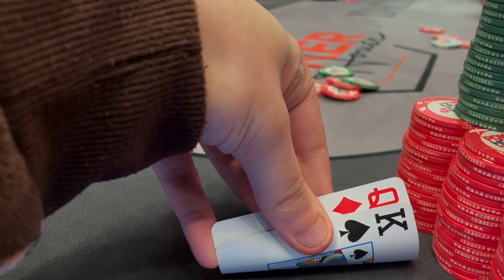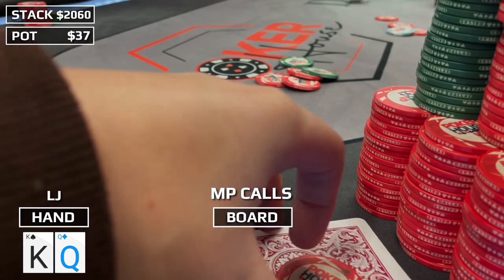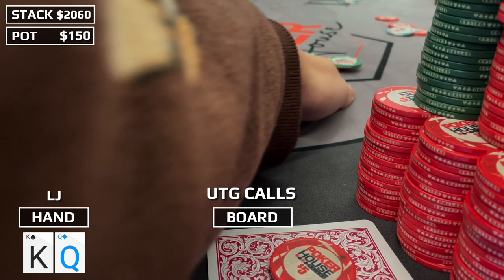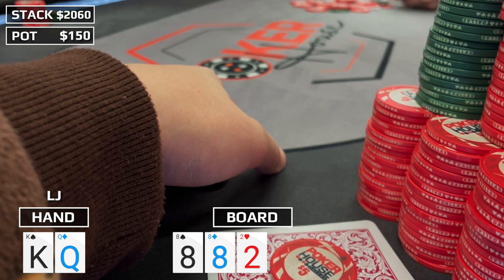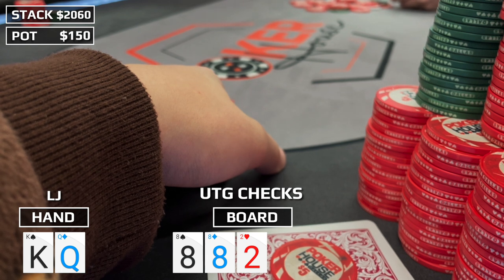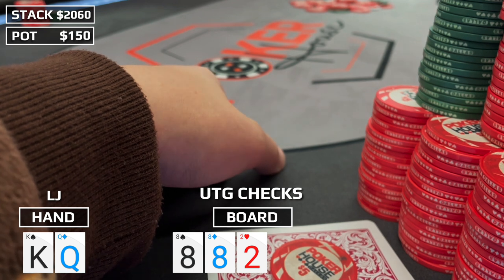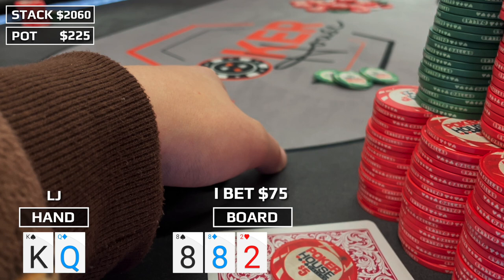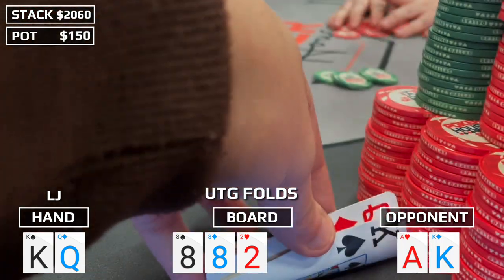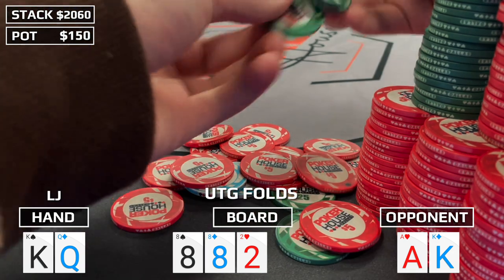A slight upgrade: king-queen offsuit in the low jack. Under the gun raises to $17, middle position calls. I make it $65, playing aggressive to isolate — and only the under-the-gun player calls. In position to a flop: 8-8-deuce rainbow. An absolute whiff for us, but I can't imagine this hits the under-the-gun player well either. She checks to me. I've been experimenting with bigger bets on dry boards — betting big like I would with pocket nines or tens for protection. I bet half-pot: $75. She doesn't look comfortable and eventually folds, showing ace-king. We were drawing to three outs against that hand. We show the king of spades, keeping opponents wondering about the other card.